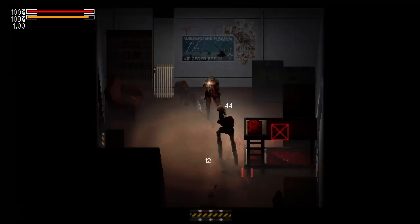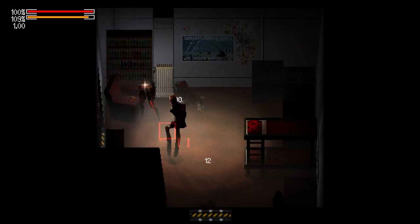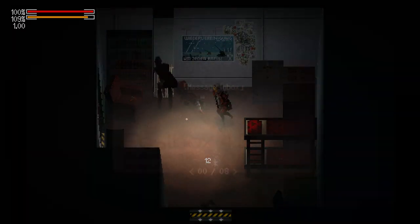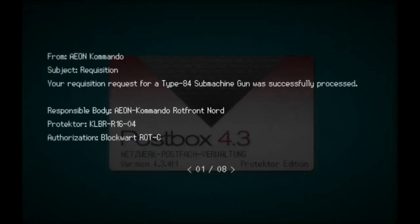Beyond her, we also know some slight details about Calibri R1604 — she was the protector whose PC we use in Rotfront, who requested the SMG that Elster uses throughout the game, and she is also the block wart of Rotfront Sector C.